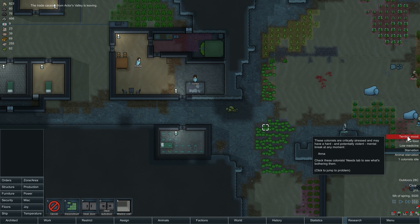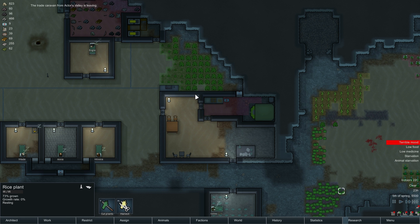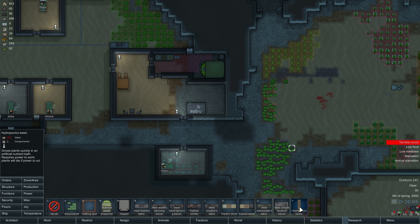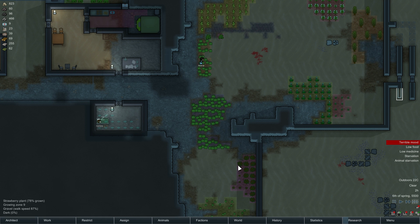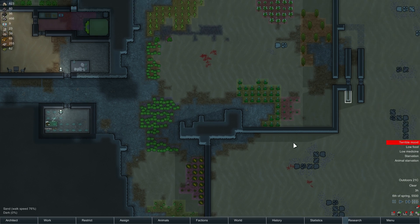Alright, traders are leaving. Come on guys, I need this food situation to be resolved. Alright, let's see, what do we want to do here? I'm having trouble remembering if the hydroponic stuff has to be indoors. I think I may just harvest all of these strawberries. Yeah, I'm just going to do this. I'm just going to harvest them all. I know it's early.